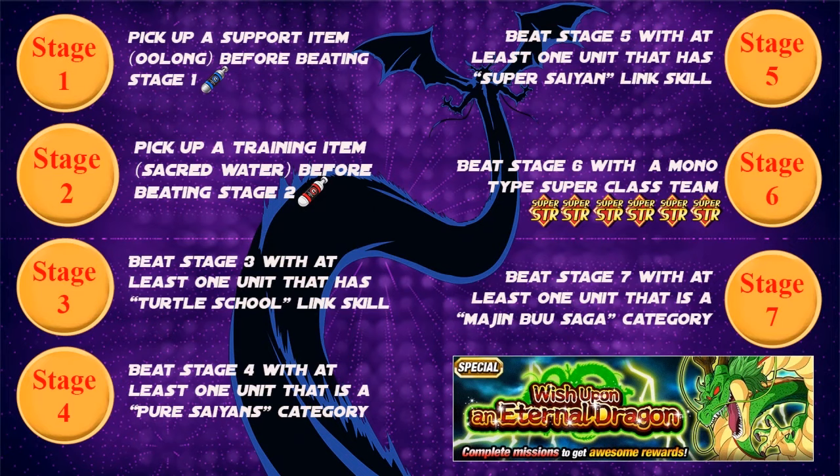There were one or two hints that caught me off guard and were a little tricky to decipher, even though I'm a hardcore Dragon Ball fan. So I made a simplified list you could screenshot, take notes on, or pause. For example, stage one: pick up a blue capsule. Stage two: pick up a red capsule before defeating the enemy. For stage six, a mono type super class team means every single unit has to be the same type — super INT or super Strength. Everyone has to be the same type.